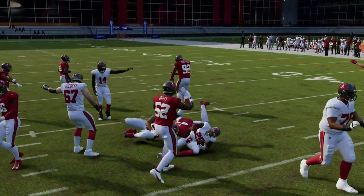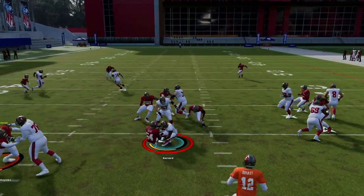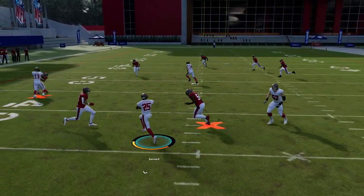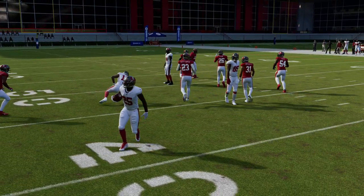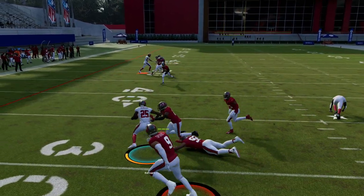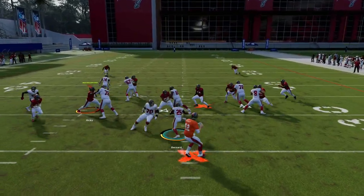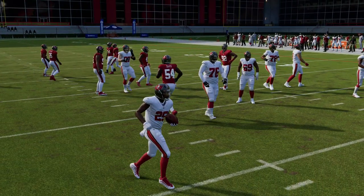One last thing with the left trigger - you can actually use this in the backfield as a kind of gather step while making your read on where to go. When I'm getting the handoff, sometimes I'll hit left trigger and do a little stop-pivot, which gives me a second or two to read the defense and say okay, I need to go left or right. You can suck defenders to the inside and then pop through the other hole - the left trigger basically draws people to you, and you can manipulate that to go back the other way.